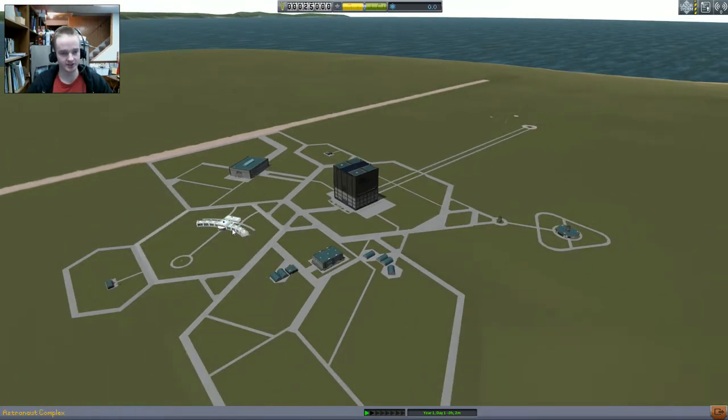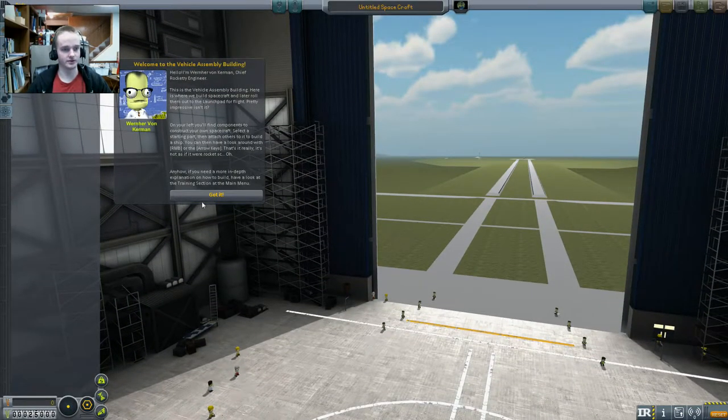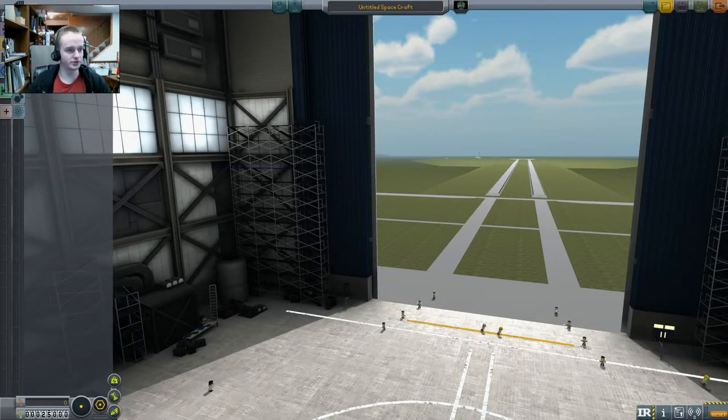One thing I know that they've added is upgradable facilities now. I didn't actually mean to click on that — I think it's right click. Holy cow. They completely redid the UI. There's all sorts of new ways to sort things. Advanced mode. Filtered by resource. All sorts of different ways to filter things in the VAB — the Vehicle Assembly Building.